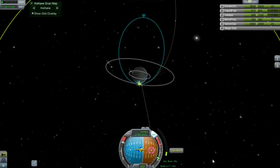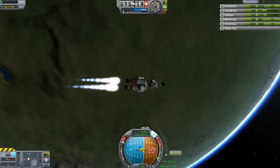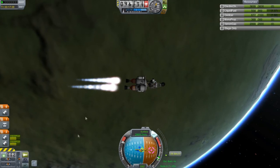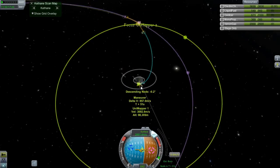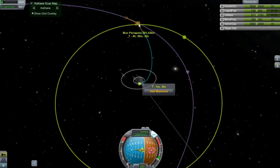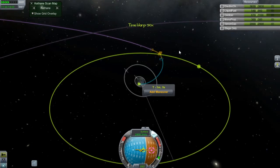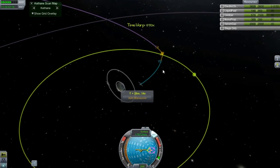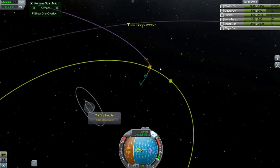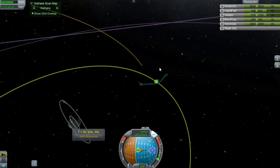Alright, we're getting to our last little bit of burn here. I'm pretty happy it's gotten such a good response. Let's bring this down a little bit more — I don't want to get too high of an orbit because I don't feel like the Kethane mapper will do as well. We basically need to get a polar orbit as soon as we possibly can, which is going to be kind of a problem.